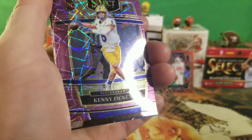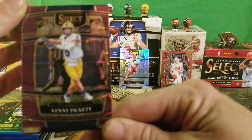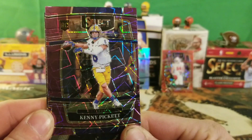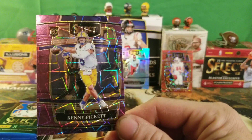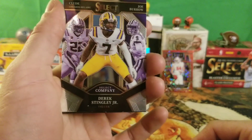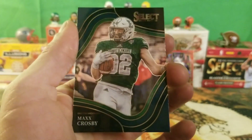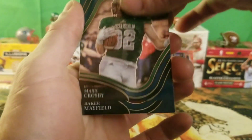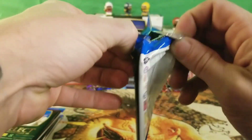We got a Kenny Pickett rookie purple laser — are you freaking kidding me? This thing is so off-center it absolutely kills me. Oh my god, guys, this is absolutely terrible. What are they doing? Panini, look at this — how do you not see something like that? It's so off-center, I'm kind of mad about that. We also got a Derek Stingley Jr., a TJ Watt — both brothers in there — a Max Crosby, and a Baker Mayfield base parallel.